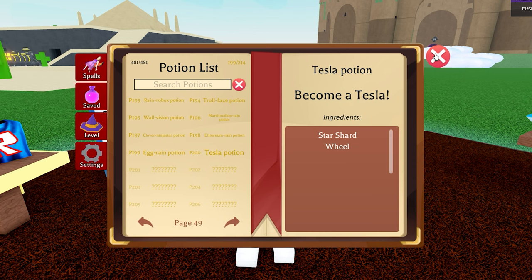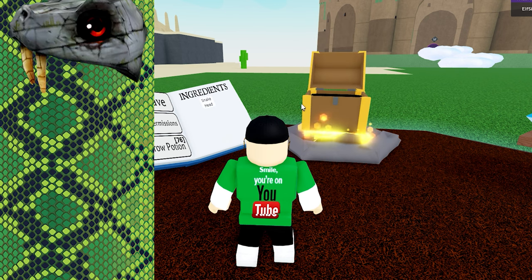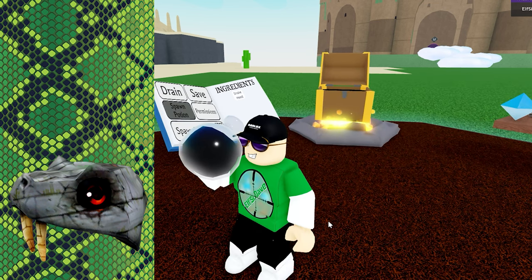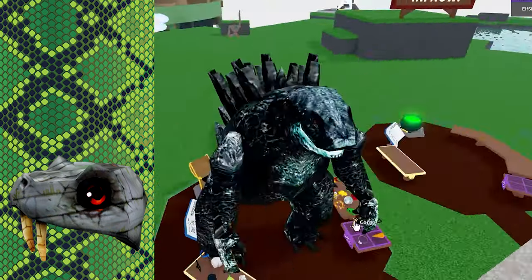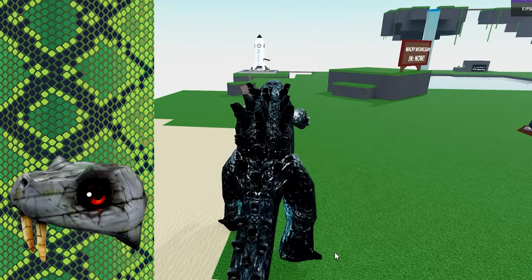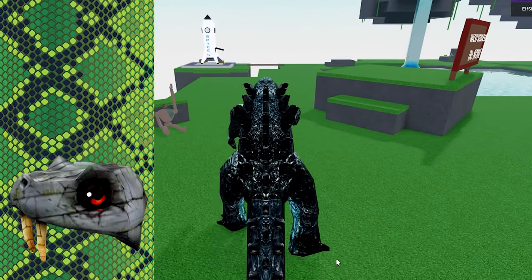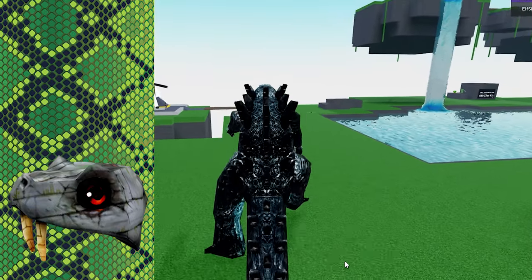Let's see what we can make with the snake head. First potion, on its own. What can this be? Are you kidding me, it's... Oh no, he's going walkabout. Mr. Godzilla sir, please, hello. Mr. Godzilla, please come back, where are you going?